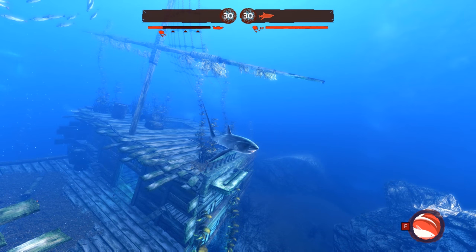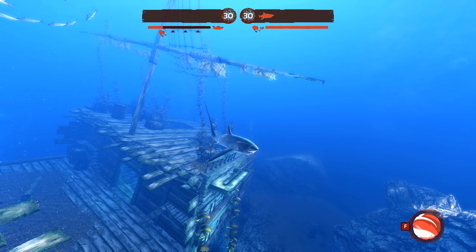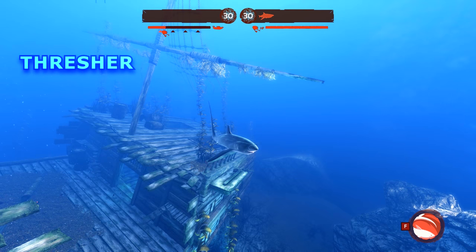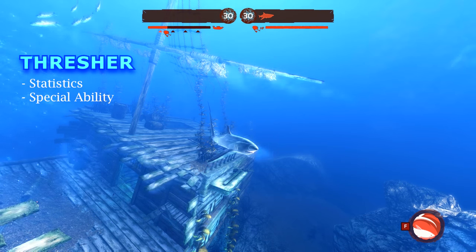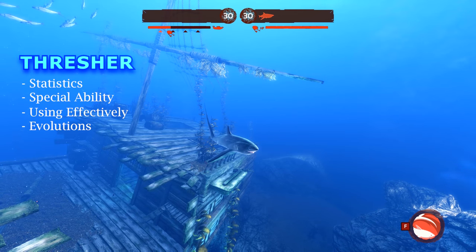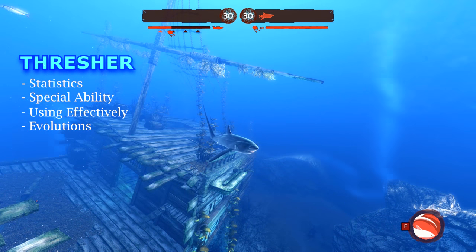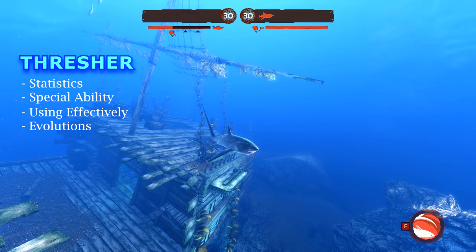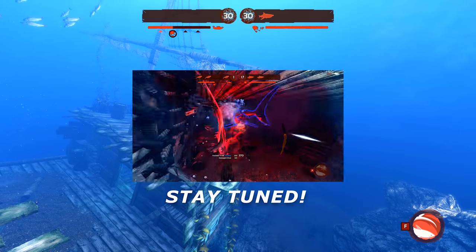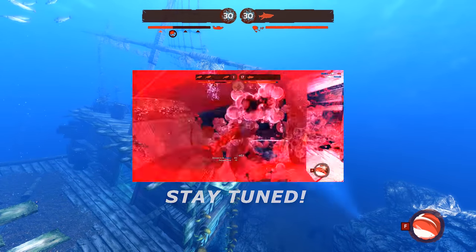What's up everybody, Lionheart here and welcome to another tutorial of my in-depth series. This episode will focus on the Thresher. We'll start by taking a quick look at some stats and his special ability, then show you the basics of using the Thresher and the best way to effectively score your Diver kills by choosing appropriate evolutions. We'll then discuss what maps are best suited for the Thresher, and as always, I'll include a random map at the end so you can see everything covered in action.